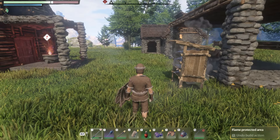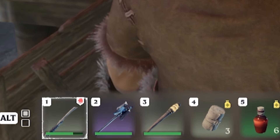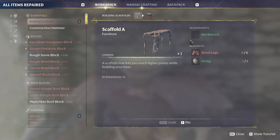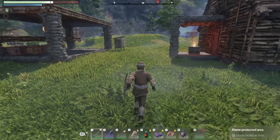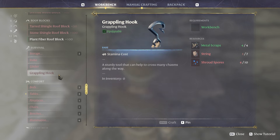The workbench can be made very early game — all that's required are eight logs and three string. Once you've made it, it gives you a lot more recipes to craft. Another great thing: you'll notice my wand is a little worn, but as soon as I go into the workbench it says in the top left 'all items repaired,' and everything gets repaired at no cost whatsoever — no materials or anything. So early game especially, you want to use this a lot.